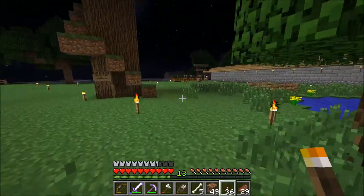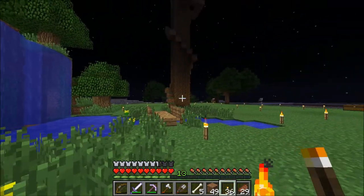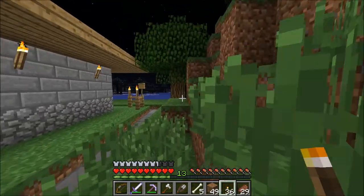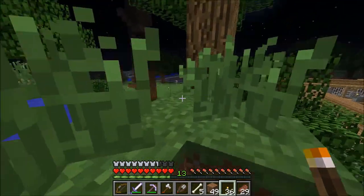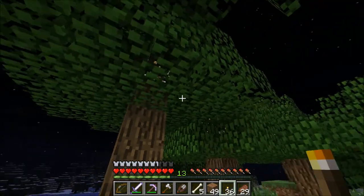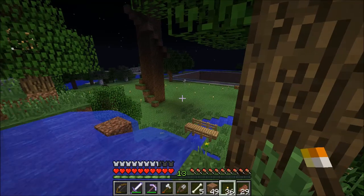This is what I've done so far. I haven't been able to get on too much to work on it, so I would like to have this further along, but this is what it looks like so far. I think when it's done it's gonna look nice. All my trees have glowstone in them so that it's lit up — I don't get mobs spawning and I don't have to use torches, so it makes it look nicer.